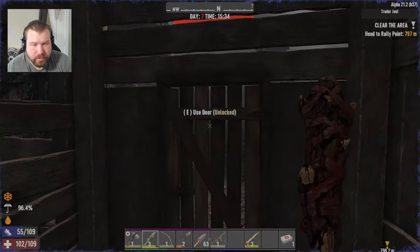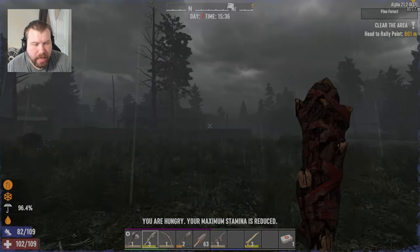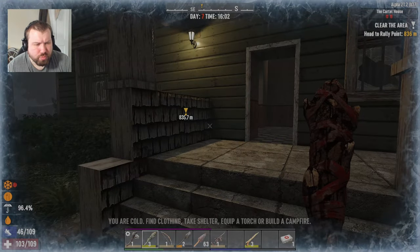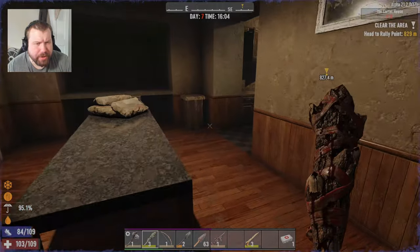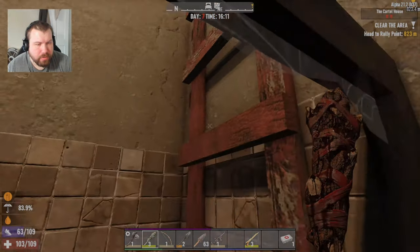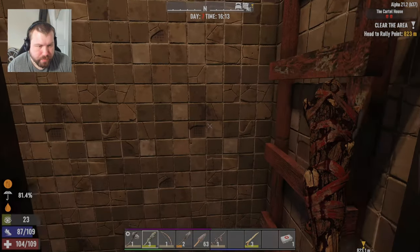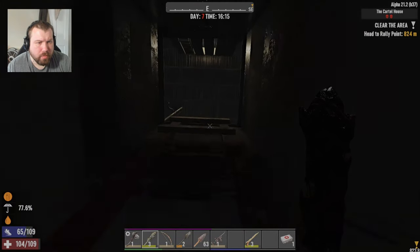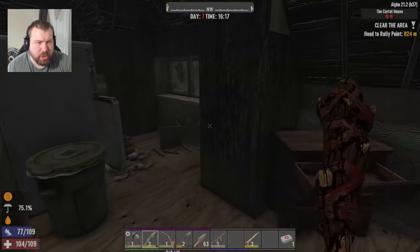Oh great, it's stormy and wet. I'm gonna get cold now. And I'm starving. Alright, we need to go home and eat and drink. Wasn't I working on this house? Right, because the ladder was in here. Well, since I can't complete a job, let's just do this real quick.